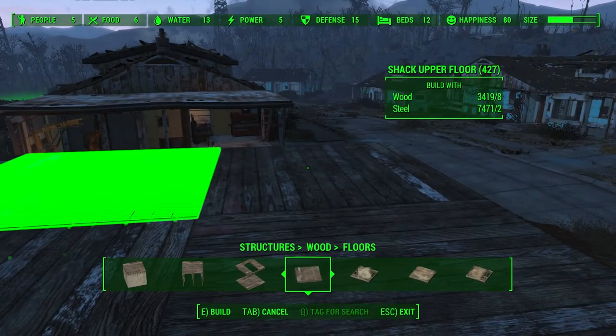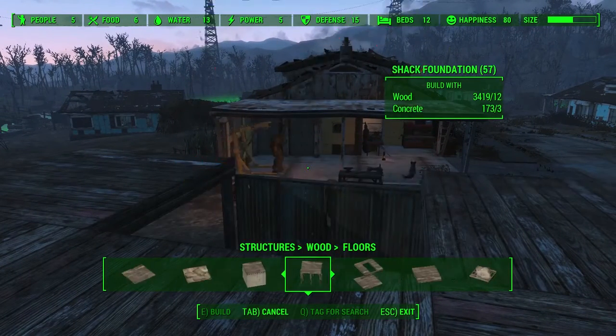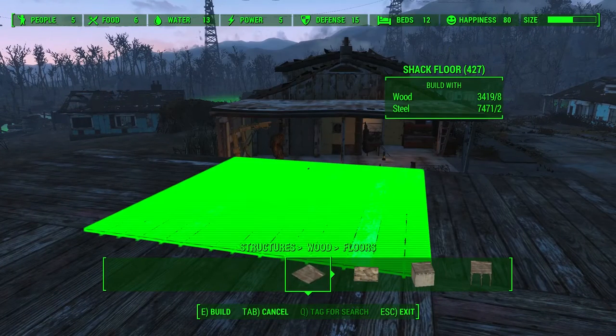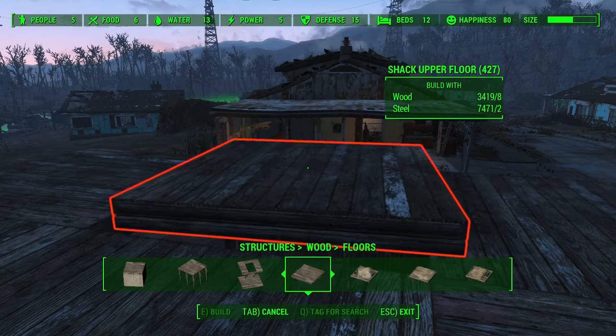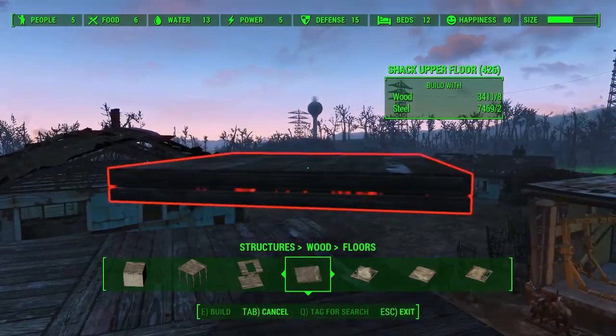We can actually use one of the small ones over here to save some materials. The double floor is eight wood with two steel, and the small normal floor is two steel — so basically we don't save anything, it just looks different and closes up the gap. There we go — now we have a perfect floor with stairs for reaching it.